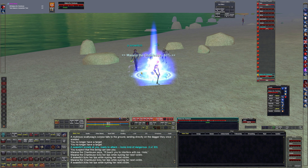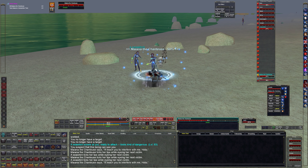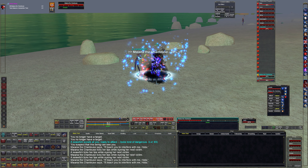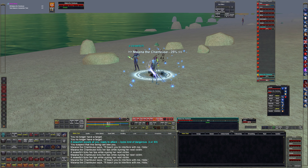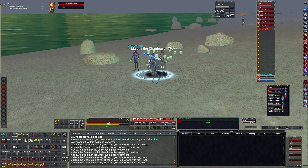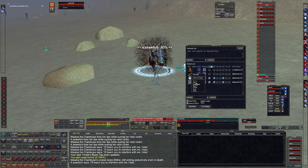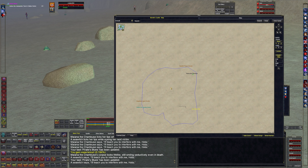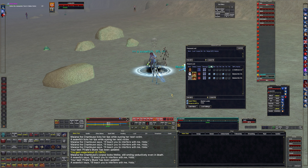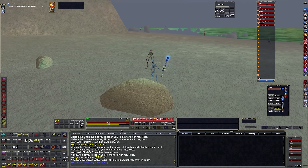Pretty simple. Let's see — I think that's good. All right, she dropped the tube we need. Let's give that to Hobbs and deliver it to the captain. That means we've got to run all the way back. I'm going to skip every mob I can along the way.